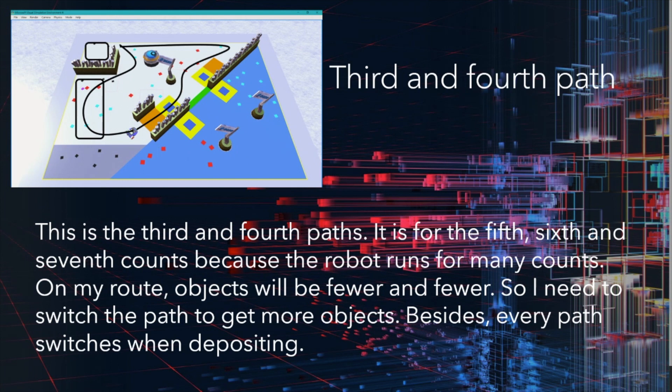Paths 3 and 4 are used for the 5th, 6th, and 7th counts. Because the robot runs for many counts, the first objects become fewer and fewer. So I need to switch the paths to get more objects. Every path switches when it departs.